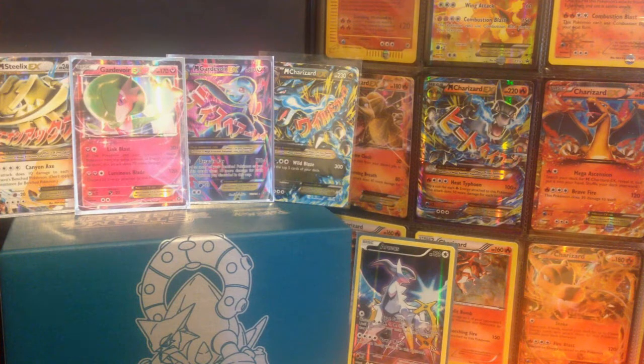These packs are absolutely annoying. As you can see, we've got the Gardevoir EX that we pulled yesterday, which is in the background there next to Mega Gardevoir EX. We haven't pulled a Break yet, but if there is a Break that I want to pull, it has to be the Volcanion.